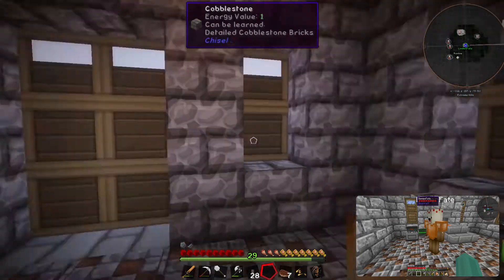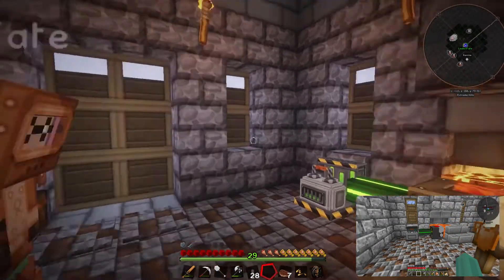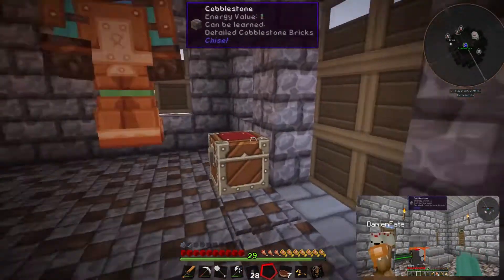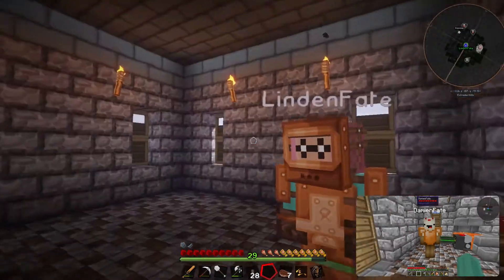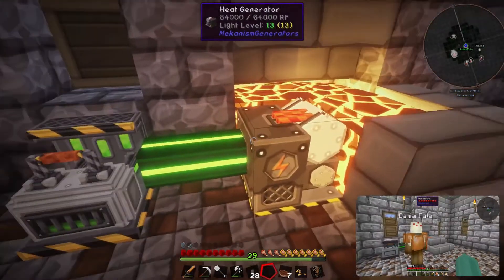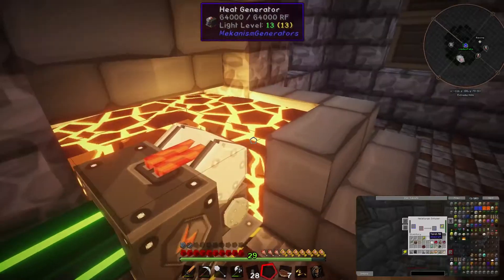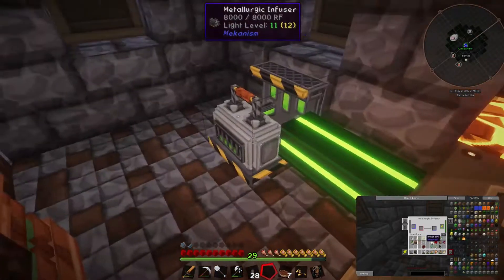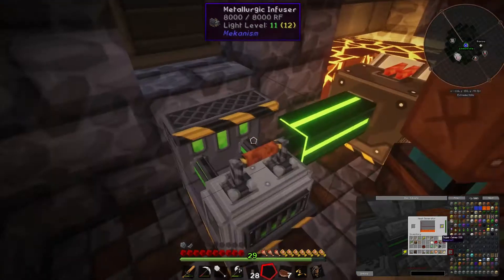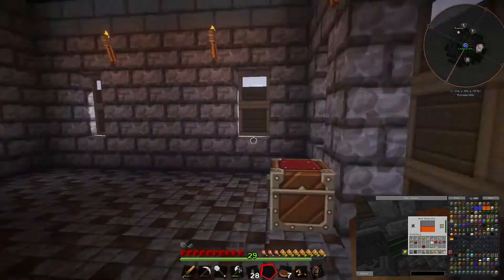Anyway, so as I was saying, I want to be able to set up a system that will double our ores. What it basically does is it takes an iron ore and crushes it into two iron powder, and those iron powders each go into an iron ingot. So instead of getting one ingot, you get two. That's pretty cool. But I need to make some more machines. I've got the heat generator here, which is generating heat very slowly from this lava for free, but we can also put coal in it. And then the metallurgic infuser, which is difficult to say, but that basically infuses metal with other things so we can make some of the parts we need.